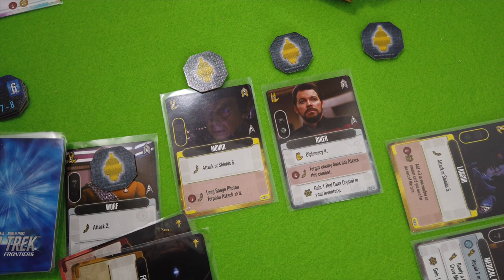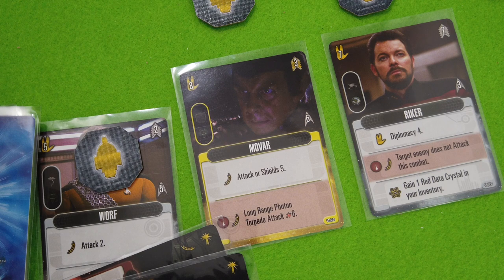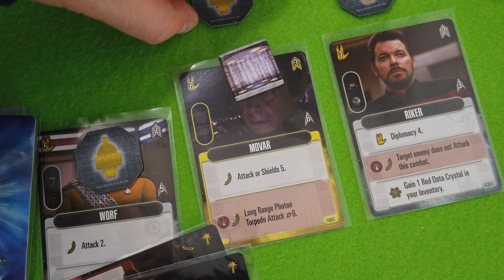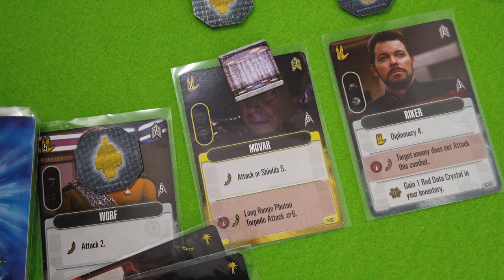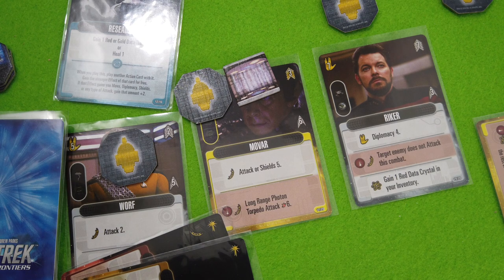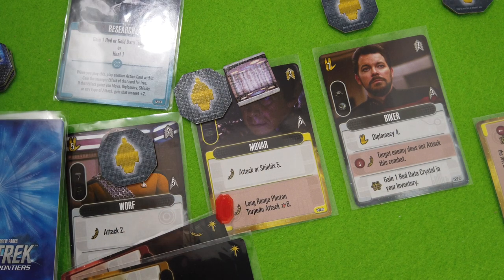We have to send down an away team. I basically have to send Mova in order to use his long range attack. He's about to take some damage but should be able to survive. We'll beam him down. We're not going into diplomacy because we're really lacking it. So we are going into the long range attack phase — we will use him with a long range photon torpedo attack. In order to do that we need a red token, so I will play Research which gives us a red token. That's six points of long range attack damage, which should be enough to take out those guys.